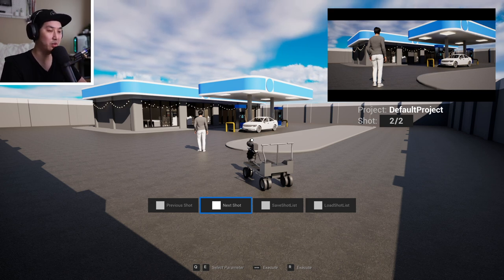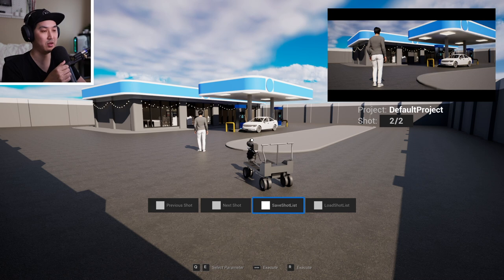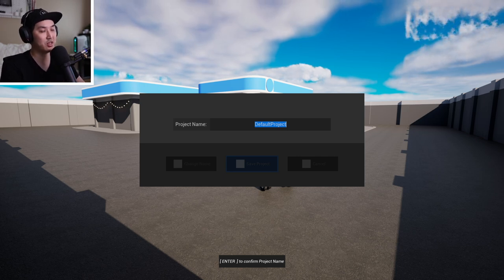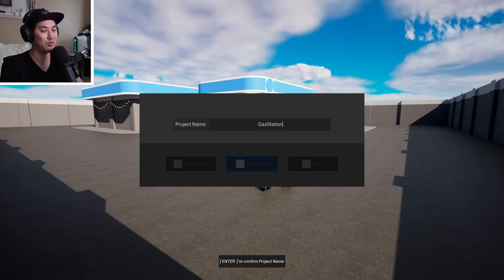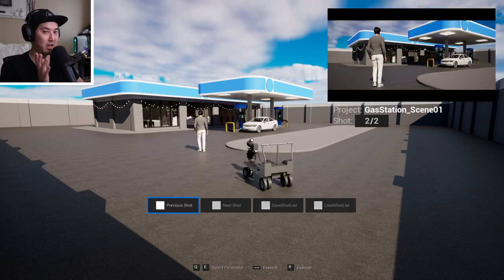These screenshots will be in your My Documents folder. If you were to leave right now and come back, you would not have saved this project. Saving means saving the shot list — saving all of those shots to your computer. Go to Save Shot List, give it a name. I recommend including the map name since we don't parse saves by map yet. We'll call it 'gas station scene one.' Type the name and hit Save. That has been saved.